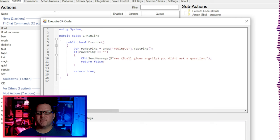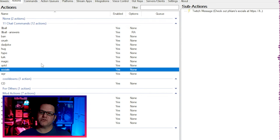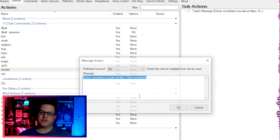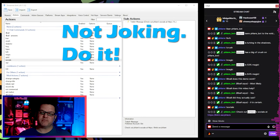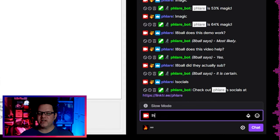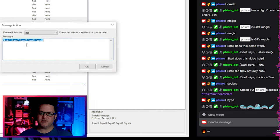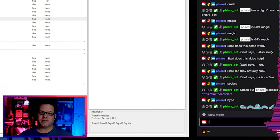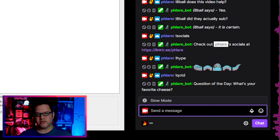The next three are simple commands that spit out a static line of text that you can change manually whenever you need to. If a chatter types !socials, the bot will output links to your social media or maybe just a link tree. If a chatter types !hype, the bot will output a block of emotes for those times when you really just want a bunch of emotes in chat. If a chatter types !qotd, the bot will output a predefined question of the day to engage your chat. Put !qotd in your title to encourage its use, or if you have something that greets new chatters, you can put it there as well.